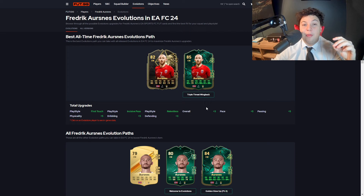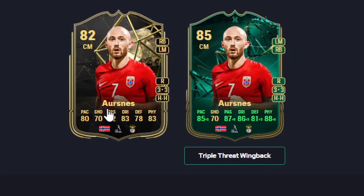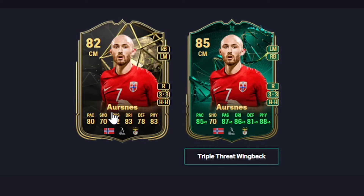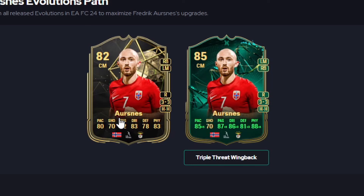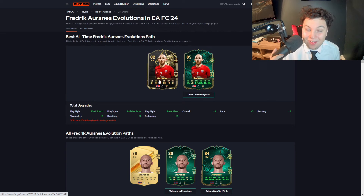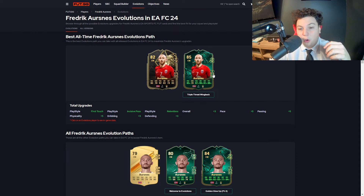The second meta option is Arsness — apologies if I mispronounced that. This is really amazing because you can throw him in at center mid — you don't even have to play him at right back. 85 pace, 70 shooting, 87 passing, 86 dribbling, 81 defending, and 88 physical. Those stats are crazy for a center mid. The only reason he's not the top pick is he plays in the Portuguese league, Liga Portugal. He's Norwegian though, so you can pair him with Haaland and Odegaard for extra chemistry. Three-star, three-star for skills and weak foot.